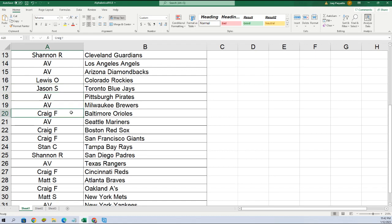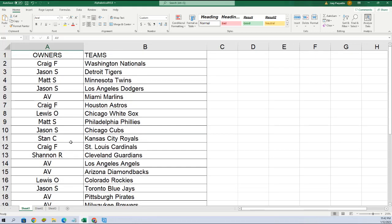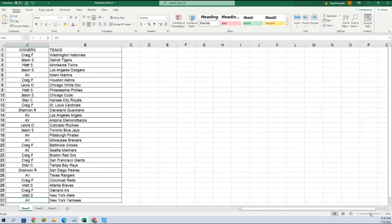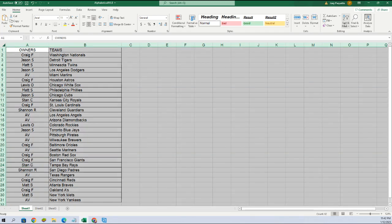Craig, Cardinals; Shannon, Guardians; AV, Angels; D-backs; Lewis got the Rockies; Jason, Blue Jays; AV, Pirates; Brewers; Craig, Orioles; AV, Mariners — good luck pulling a J-Rod, man. Craig, Red Sox; Craig, Giants; Stan, Rays; Shannon, Padres; AV, Rangers; Craig, Reds; Matt, Braves; Craig, A's; Matt, Mets; AV, Yankees. Stan C, you got the Rays — hoping to see a Wandy Franco come out of here.